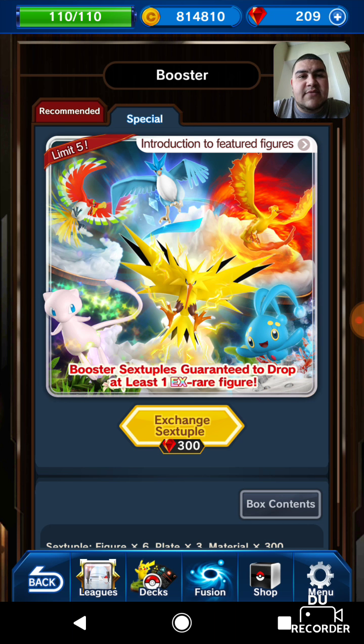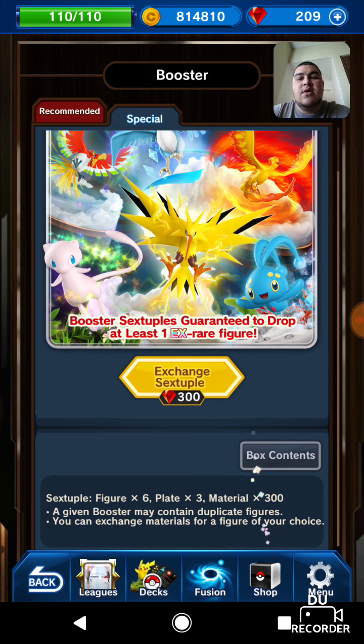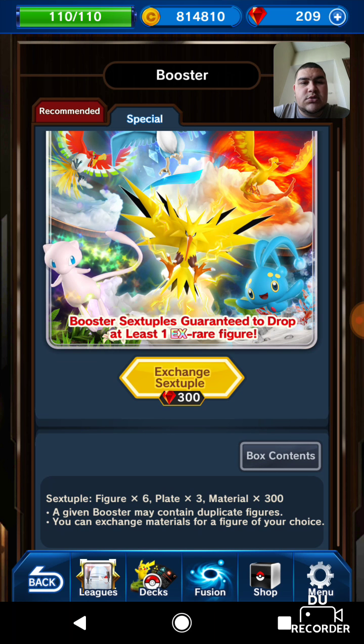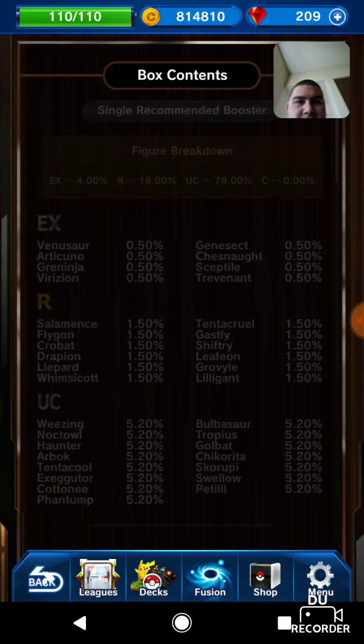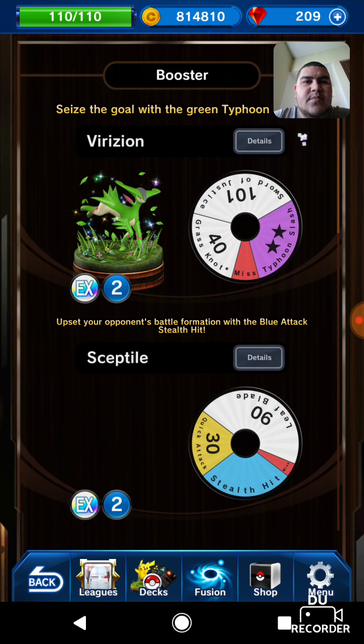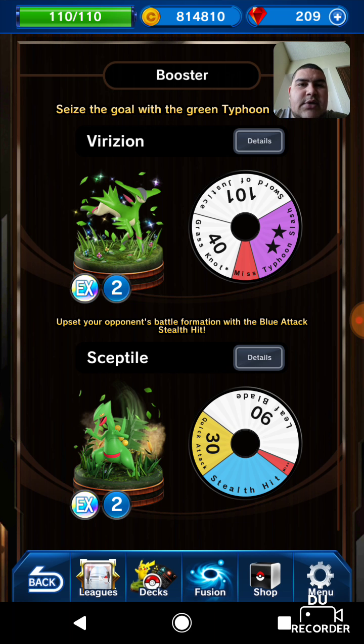You do get six figures, and I'm currently saving my gems to get some more so I can exchange for a couple packs. Right now you are guaranteed at least one EX, which is something pretty cool going on. They do have regular boosters as well if you want to do a quad pack, but it doesn't guarantee a rare or anything, so I definitely would not do that.